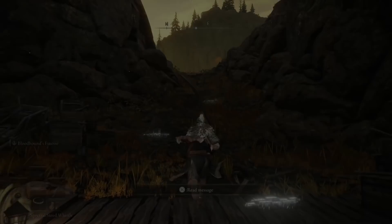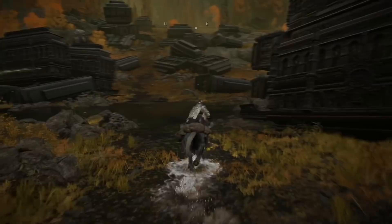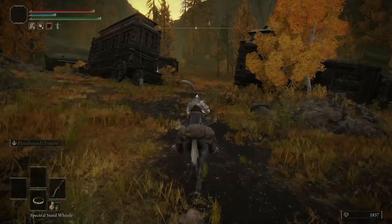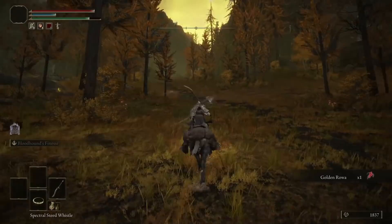You take the lift all the way up. After you get to the top, you will go to the Altus Plateau. Then run through here — you don't have to fight these guys at all anymore. You don't really have to fight anything to get the Recusant Finger at this point.